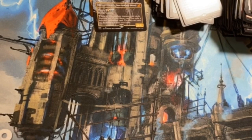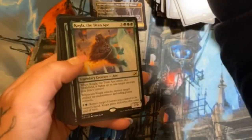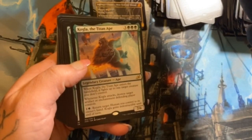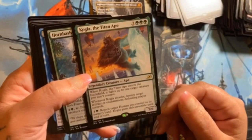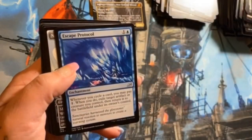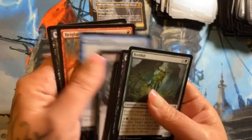This is an interesting box, I'm quite pleased with it. King Kong! Kogla, the Titan Ape — he looks gnarly, very cool. Hornbash Mentor, Escape Protocol, Necropanther alternate art here as an uncommon — very cool. No alternates otherwise.